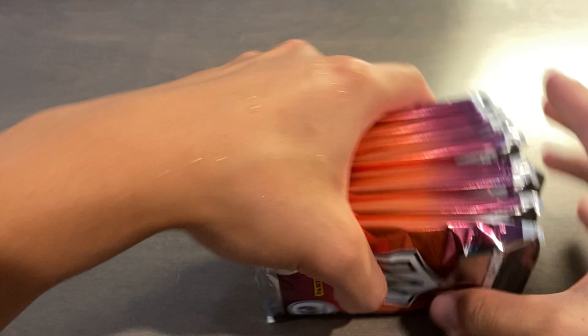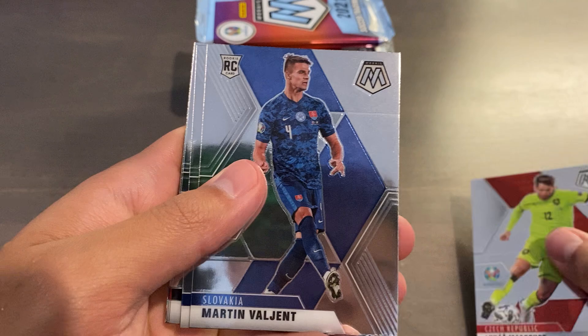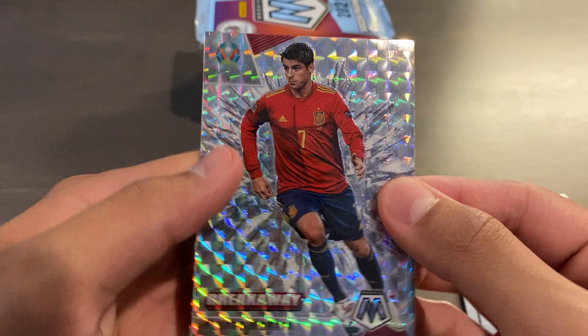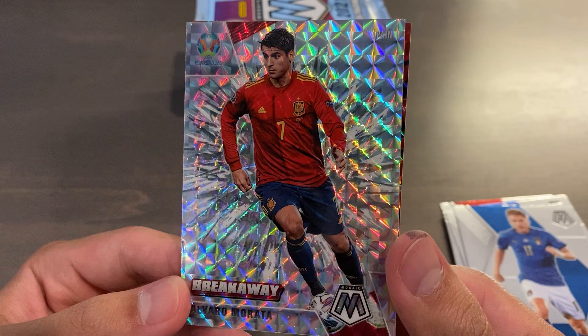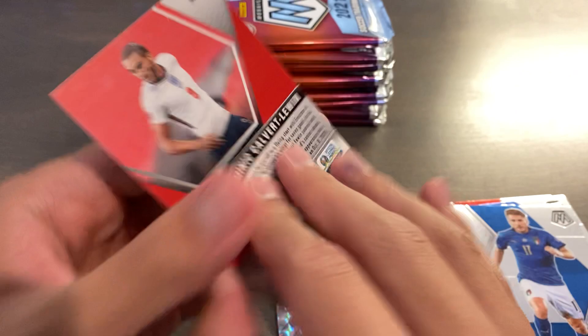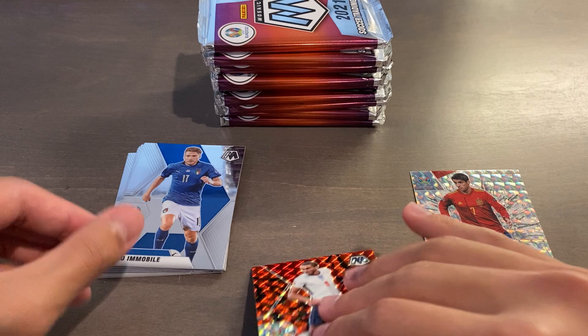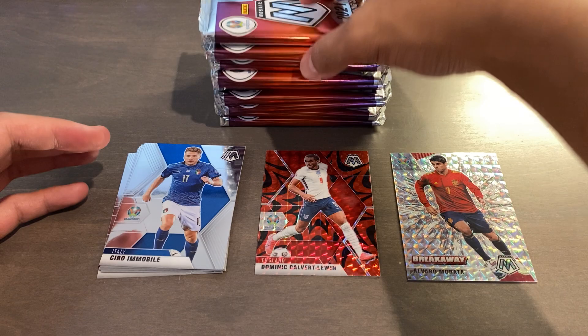It's my first time opening Mosaic Euro — I've only opened La Liga before, and just one blaster. I think you should get one insert and one parallel per pack. Pack one pulls: Masopost base, Valjean base, Taylor base, Timo Werner base, Mbabu base, Immobile base. We have a Mosaic parallel of the Breakaway insert of Alvaro Morata — that's a sweet-looking card in real life. And we have Dominic Calvert-Lewin reactive red. The reactive one has the cartoon explosion in the background, and you'll find one per pack from the Target Megaboxes on average.